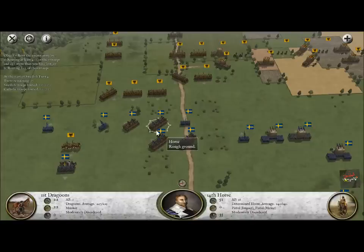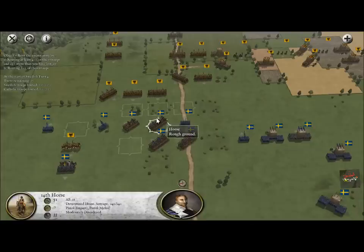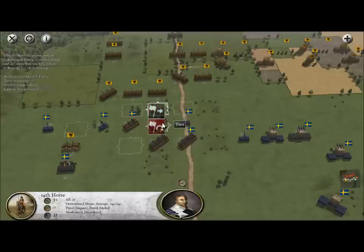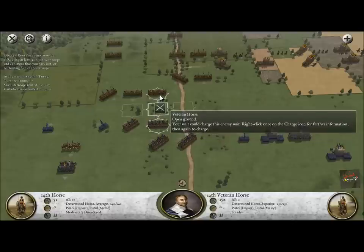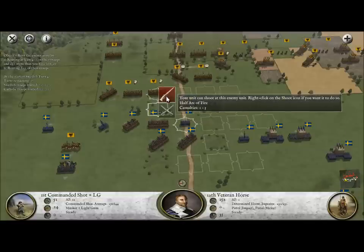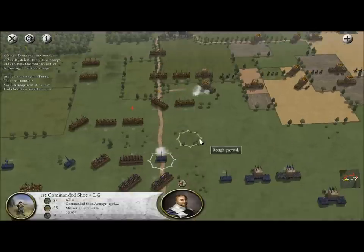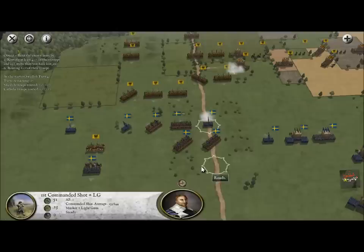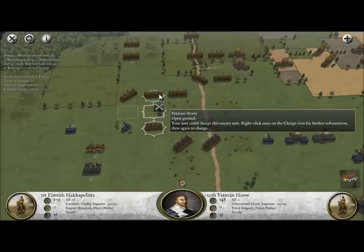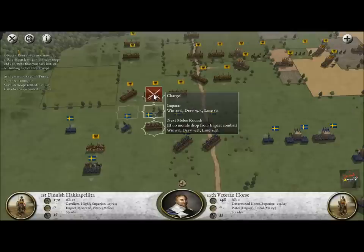Welcome to part two of my Gustavus Adolphus campaign in Pike and Shot Campaigns. One thing that's a problem is the fact that the enemy certainly outnumbers us and has a better chance of winning this battle. This left flank is pretty weak and we're going to do everything we can to make it stronger. Right now all we can do is turn towards the enemy and prepare for their charge — this might actually work out.